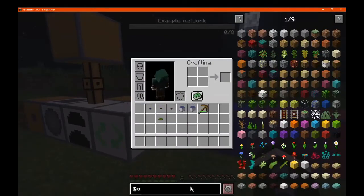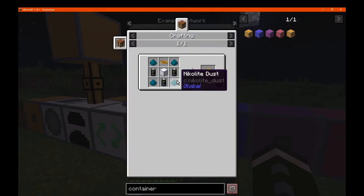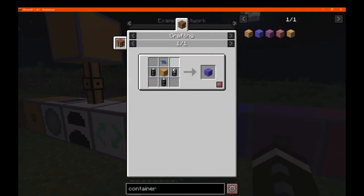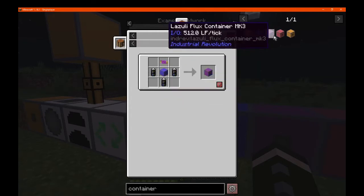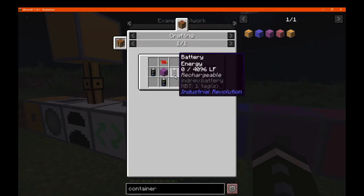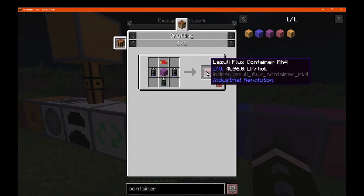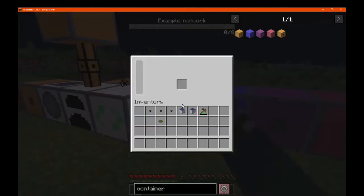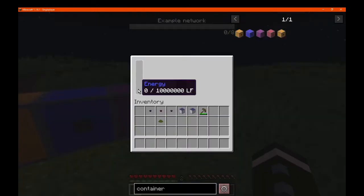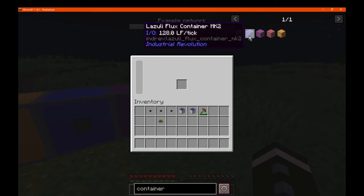And we'll just cover those quick. Which obviously there's four tiers, using pretty much similar resources, and you swap out the circuit, expand with batteries and you're good to go. You can store obviously more in each one — pretty much as much as a battery it seems or a bit more. So there's 10,000, 100,000, and so on. So not too bad.